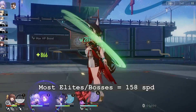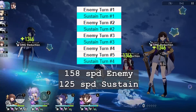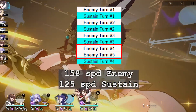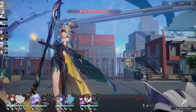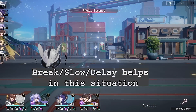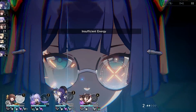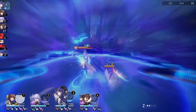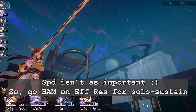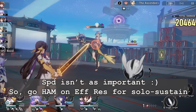Now let's look at it with enemies in the picture. Most elites and bosses are at 158 speed, so they get to act twice before your sustain gets another action in the third cycle if your sustain is at 125 speed. You'll most likely end up breaking the enemy at this point or even earlier, delaying their action by 25% — and even more if you break with ice, imaginary, or quantum. In skill point positive teams, focus more on building effect res substats over extra speed if you don't need that 1 extra action per wave on your sustain, as effect res is simply more valuable.